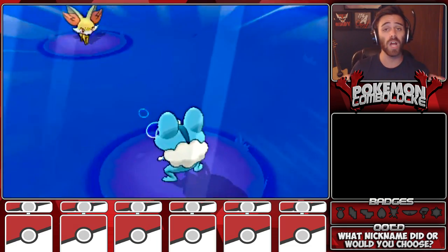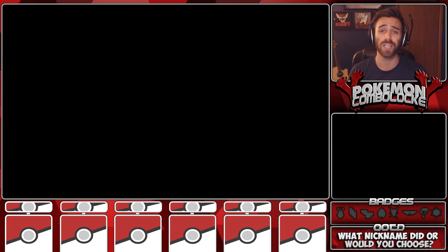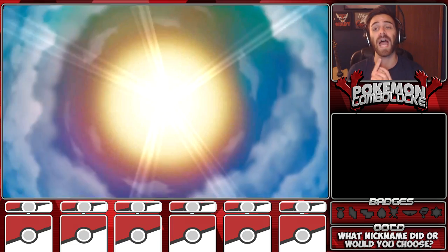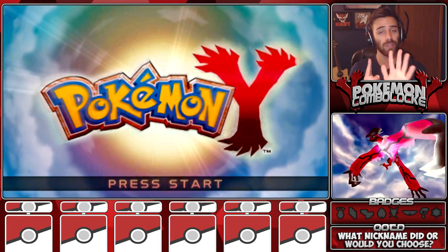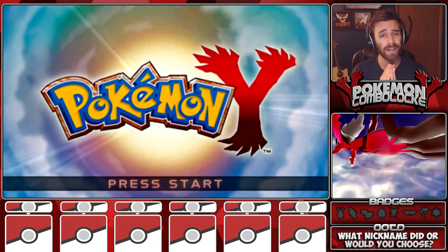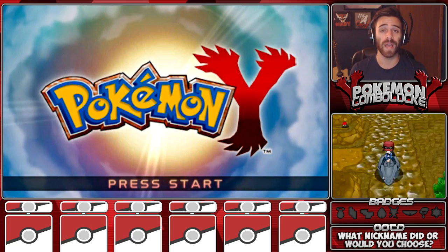If you know what a Nuzlocke is, a combo lock is just a Nuzlocke variant - a combination. We're gonna have the standard Nuzlocke rules. All rules will be in the description below. The first rule is you must nickname every Pokemon you catch. The second rule is when a Pokemon faints, it's considered dead and cannot be used for the rest of the playthrough. The third rule is you have to catch the first encounter in every route.